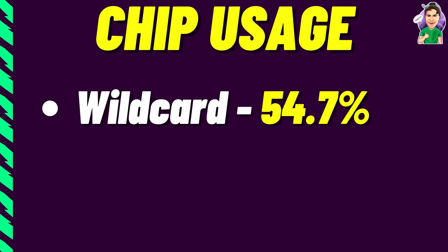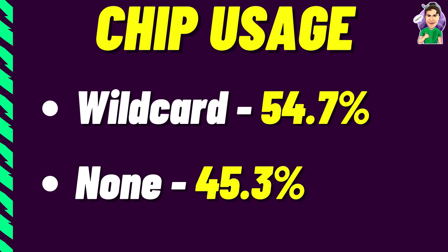54.7% of the Elite 64 used the wild card in blank game week 8, causing a massive change to the template. That leaves 45.3% of managers using no chip, and game weeks 9 and 12 will probably be where those managers use their chip. After those game weeks we can get another refresh of the template.